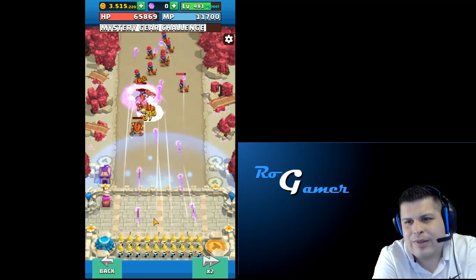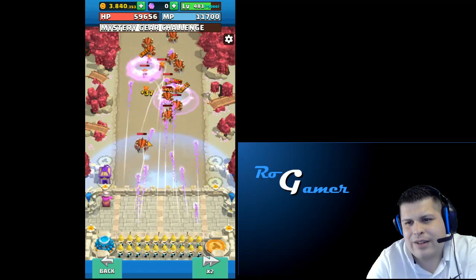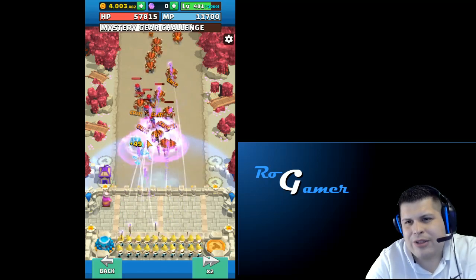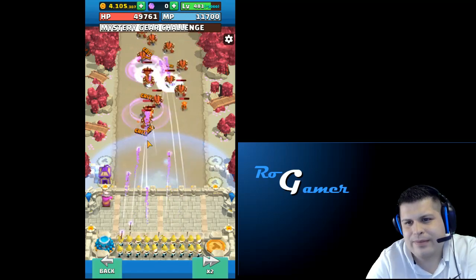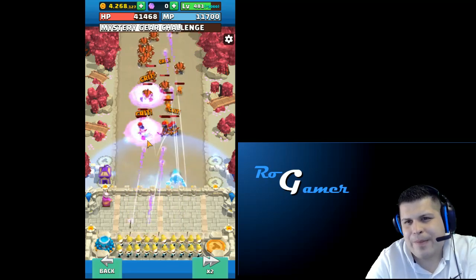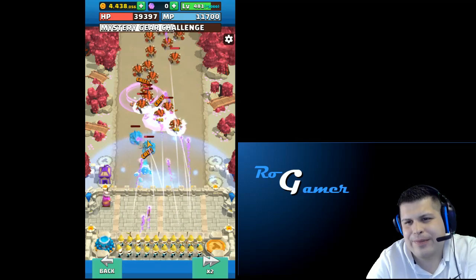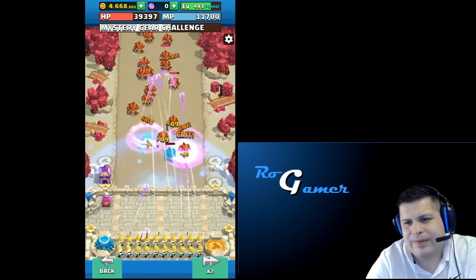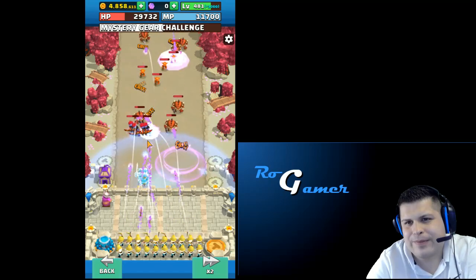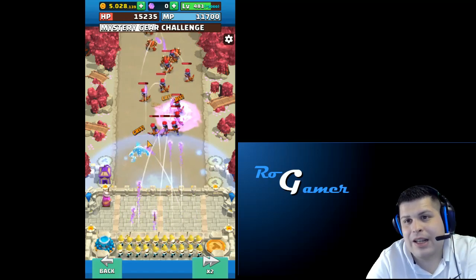We received some damage already - probably from these archers here with the red hair. And we have nothing that recovers our castle life. To be honest I also don't want to use it because the one that does this is also dealing damage, and I really want only the archers being the damage dealers here. We went already halfway and we're still alive.